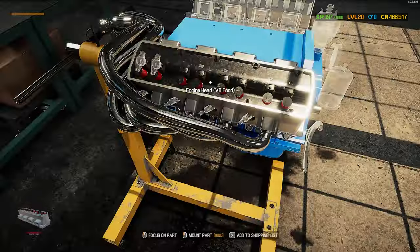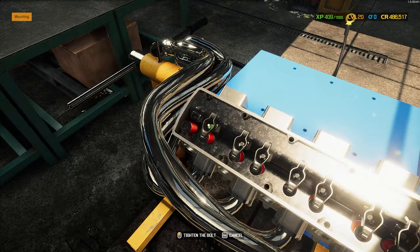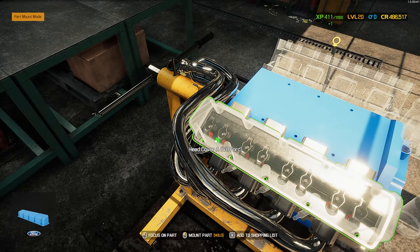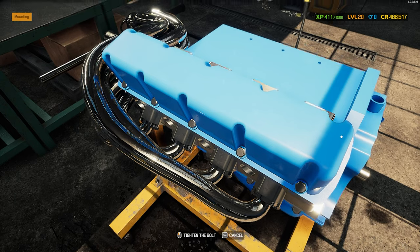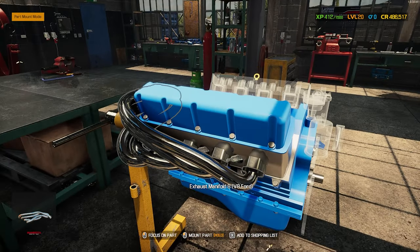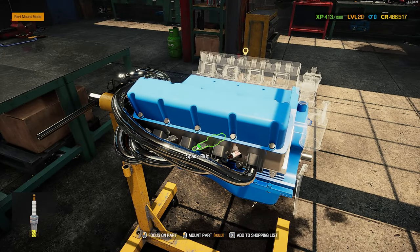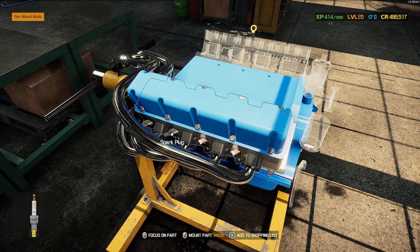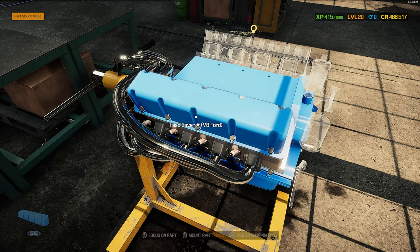Now we can do the push rods and rockers — I'll spare you from that. Our final one goes on. We're ready for the head cover. This is kind of cool because it's going to be a mix of the light blue with the performance parts in red and aluminum and stainless steel — it's going to be a cool looking engine. Let's get our performance spark plugs in and we'll build out the other side.